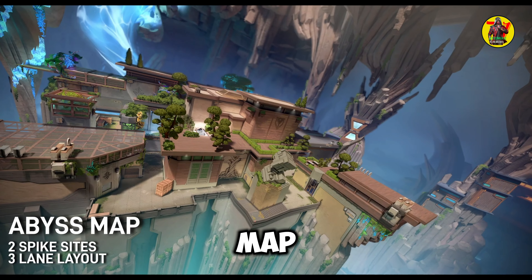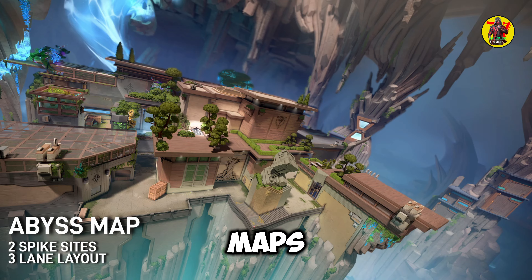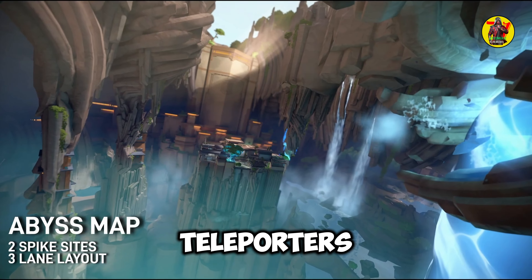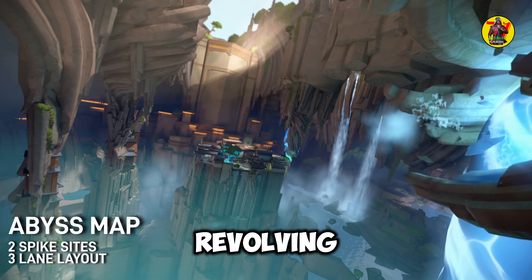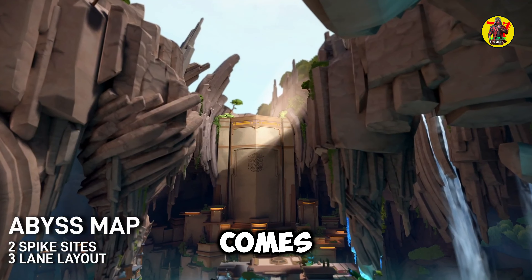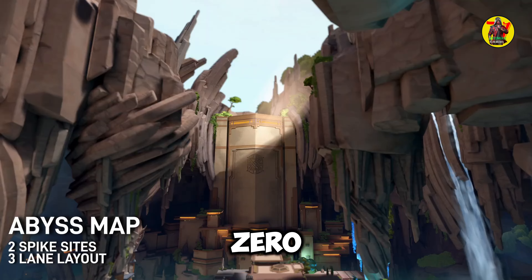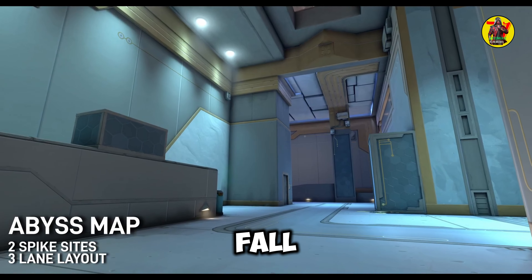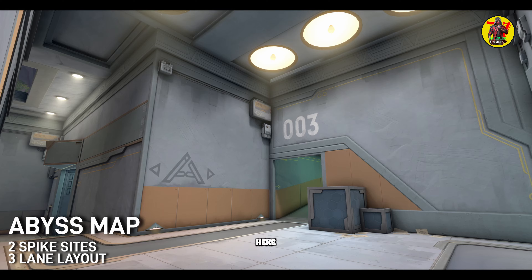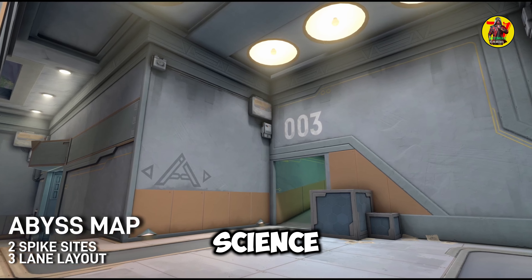Abyss is Valorant's first map with no boundaries. Most of the maps in Valorant have some sort of gimmick. For example, Bind has teleporters, Lotus has three sights and revolving doors, and Fracture has zip lines with unique spawn points. When it comes to Abyss in Valorant, the gimmick is zero boundaries. That means you can fall off the map if you aren't careful. Pitfalls and vertical gameplay are the takeaways here in this secret fortress of the Scions of the Hourglass.